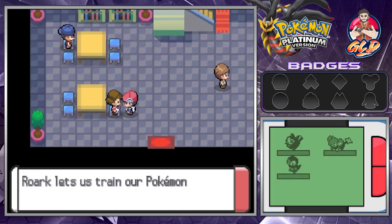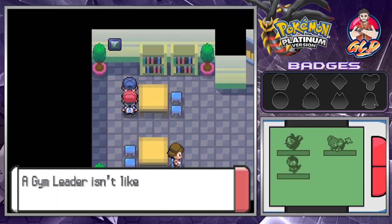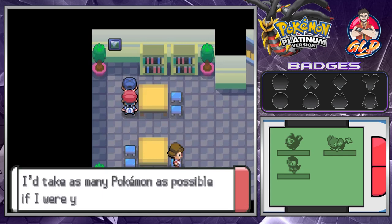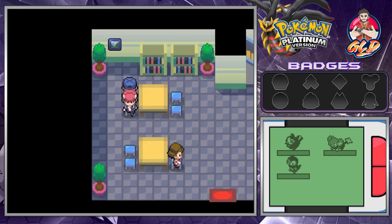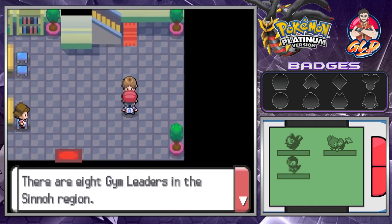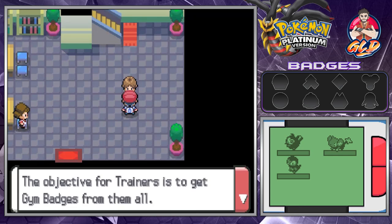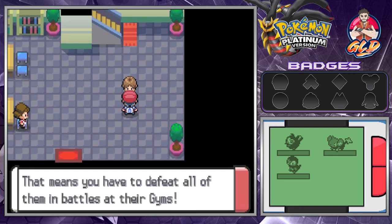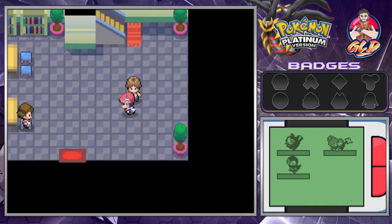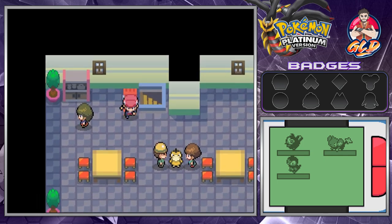This person says Roark lets us train our Pokemon in our mind. Another NPC says the gym leader isn't like any other trainer you meet - they're a lot tougher. It takes as many Pokemon as possible. There are eight gym leaders in the Sinnoh region; the objective for the trainer is to get gym badges from all of them by defeating them in battles in their gyms.